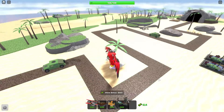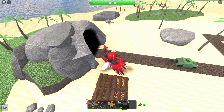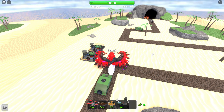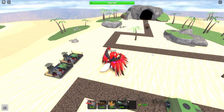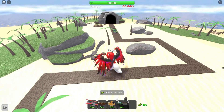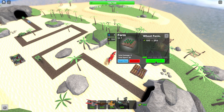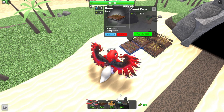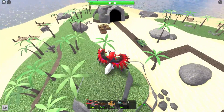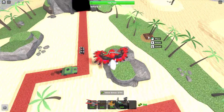Now we just start upgrading these a bit more so that we have extra money. Two of these right now should be good. Right now my main thing I want to do is upgrade those farms, so that's what we're going to do first and then skip wave.